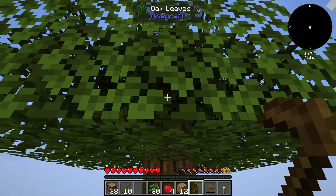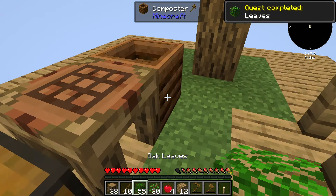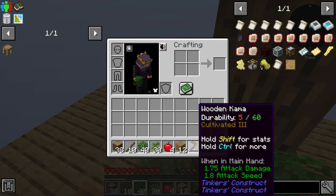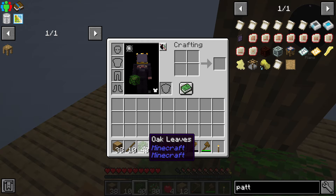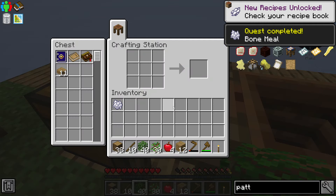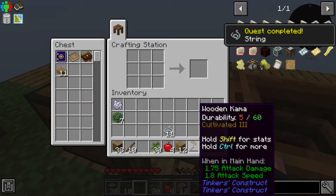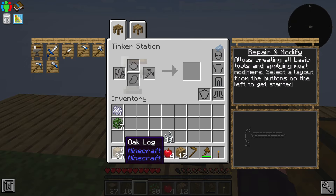Now we have the wooden kama — it's going to be really important because we can actually gather leaves now. As you can see, now we have 55 leaves. With that, now we can actually use them in the composter to make bone meal. Now we have some bone meal as well. The wooden kama — you can see the durability, how quickly it went. Something else you can do with the oak leaves — well, you can do different things. Now we have the quest completed as well. You can actually make string, and as you can see we're going to make a few strings. I'm going to gather all of it, and we are going to repair the kama very quickly. We have the kama in there, we place the logs in there — now we have a brand new kama. That's the way we do it!